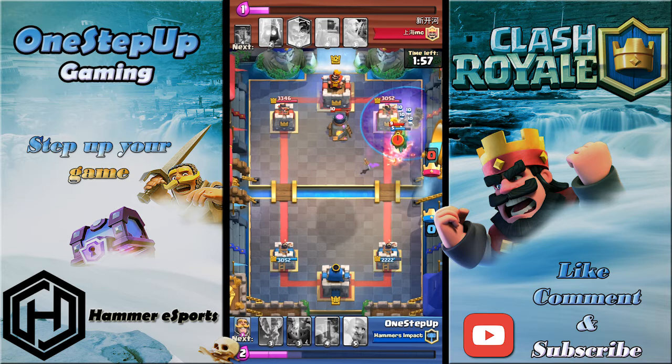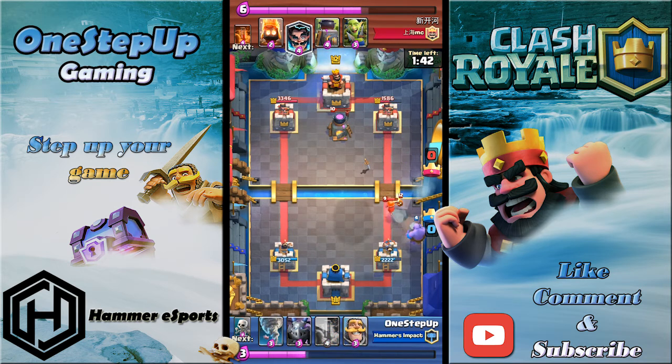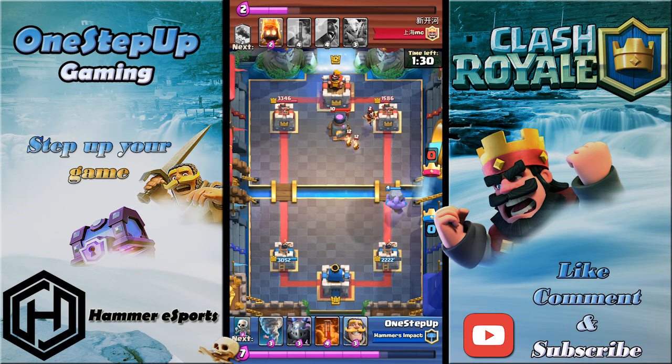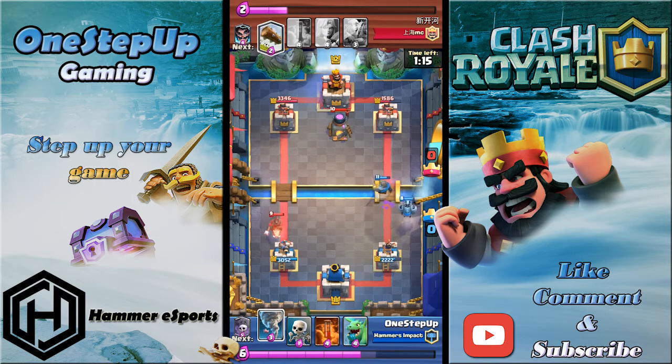Now I go with the Graveyard plus Baby Dragon push. You always want to keep the Tornado in hand whenever you push with the Baby Dragon and Graveyard. Try to hover your Tornado in front of the tower so that the Baby Dragon splashes on troops as well as the tower — that's double value. The Bowler is doing work, but since I don't have Graveyard right now I'll leave him to do his thing alone. Fire Spirits kill the Bowler, so I go Knight to soak damage and follow up with Tornado.